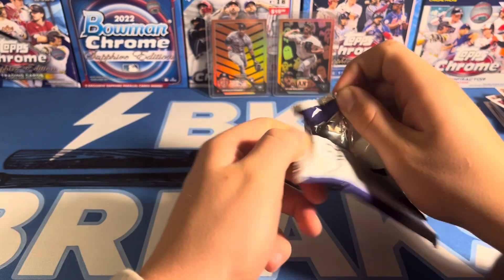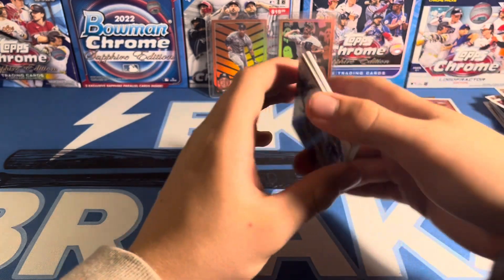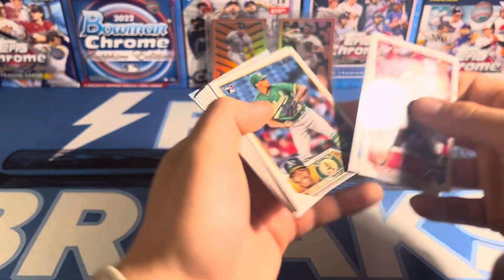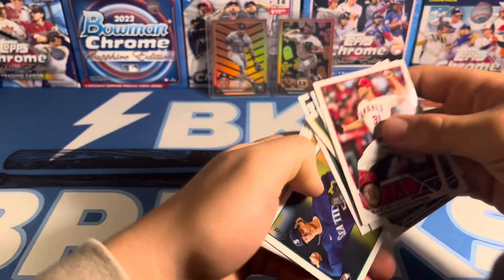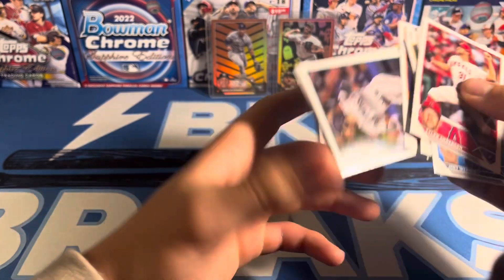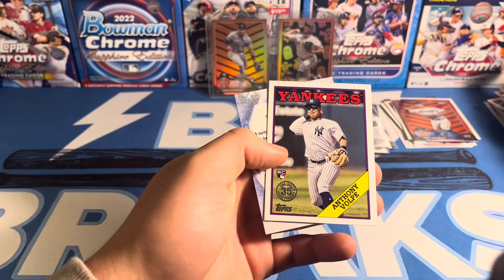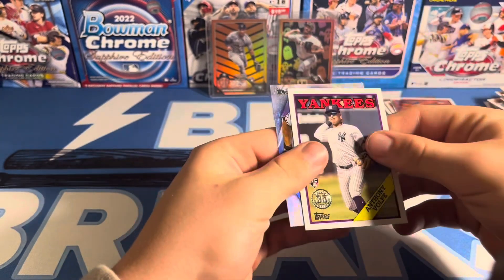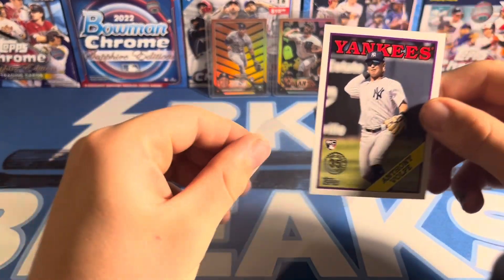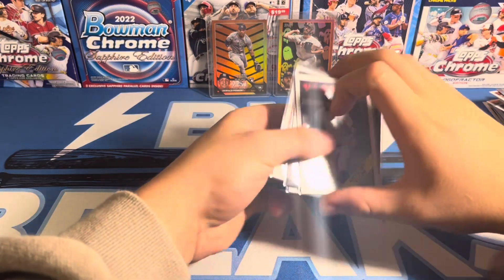Last pack — see if we can hit anything. Bryce Miller there. Volpe. Seager — the last card of the box. But there's an 88 Volpe. And that's going to conclude the blaster.